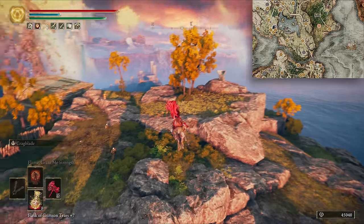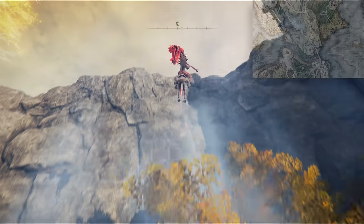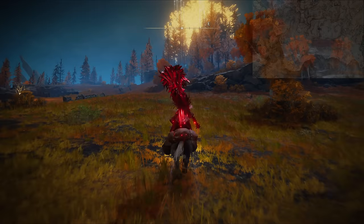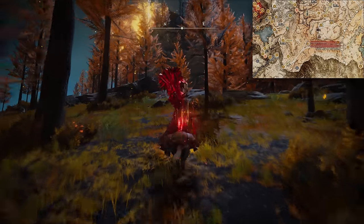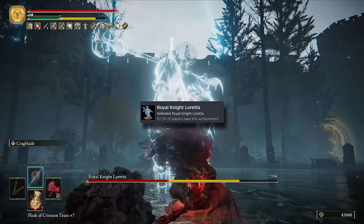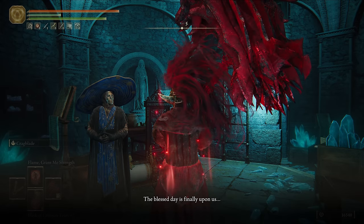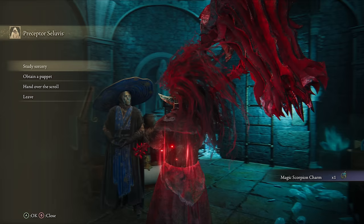Another thing we're going to need for later is the Magic Scorpion charm, so grab the two Starlight Shards from Limgrave. Head to Altus for the Amber Starlight following this route from the Highway Grace. Now to Caria Manor to bully Loretta. Check out Seluvis's Puppet Dungeon, then speak to him after Ranni. After giving the Potion to Gideon in the Round Table Hold, exhausting Seluvis's dialogue and quitting out four times, he'll tell you his scheme and give you the charm.